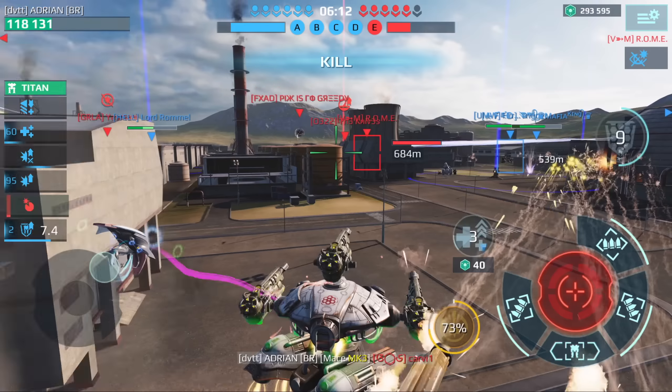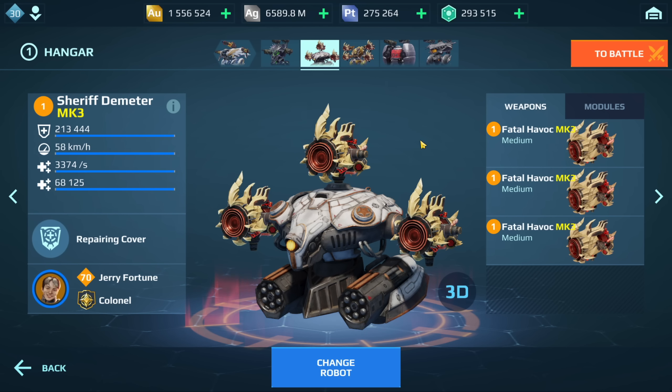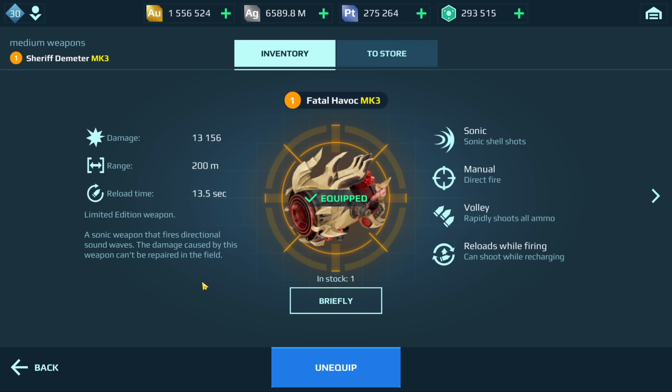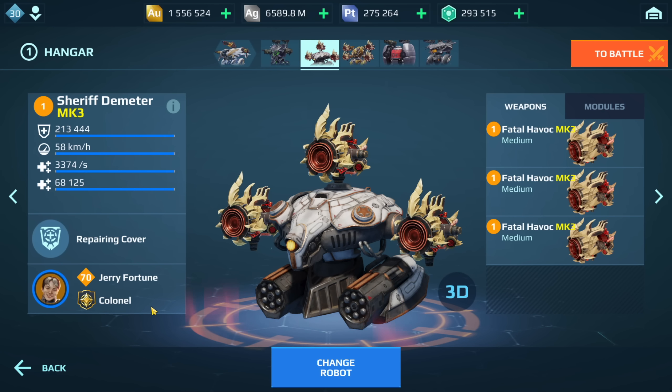The next build I have here is the Havoc build. If you don't have the Mace weapons, go for the Havoc because it's really good when it comes to dealing with things like Revenants due to the gray damage. The biggest downside is the range — only 200 meters — but remember most times you are teleporting to a teammate which means you are forced to engage at close range anyway. I think this is definitely one of the top builds for the Demeter.